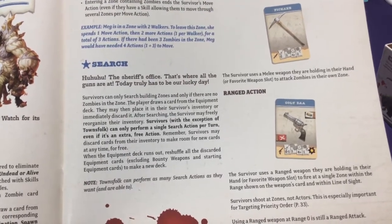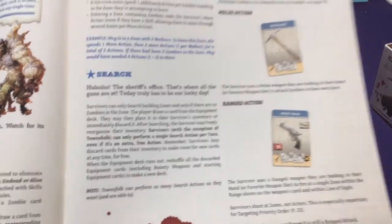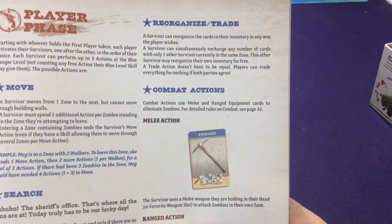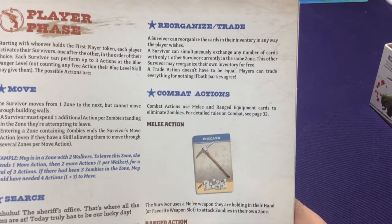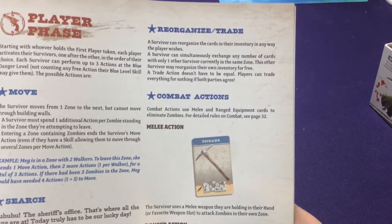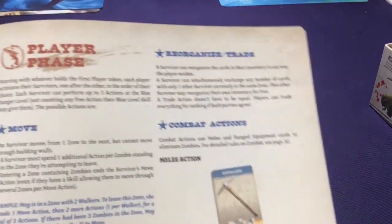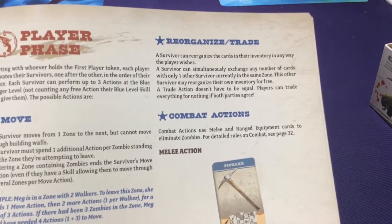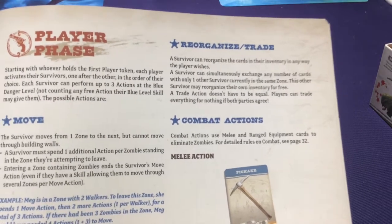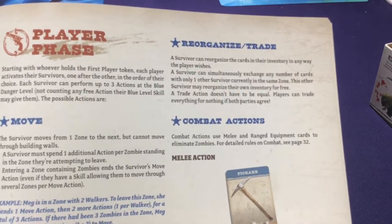When the equipment deck runs out, reshuffle all discarded equipment excluding bounty weapons and starting weapons to make a new deck. Survivors can reorganize and trade inventory with any player in the same zone, simultaneously exchanging any number of cards, and may reorganize their inventory for free. A trade action doesn't have to be equal. You can spend a point to swap your weapons, but if you walk up to another player and trade an item, you both can rearrange your stuff for free as part of that one action.